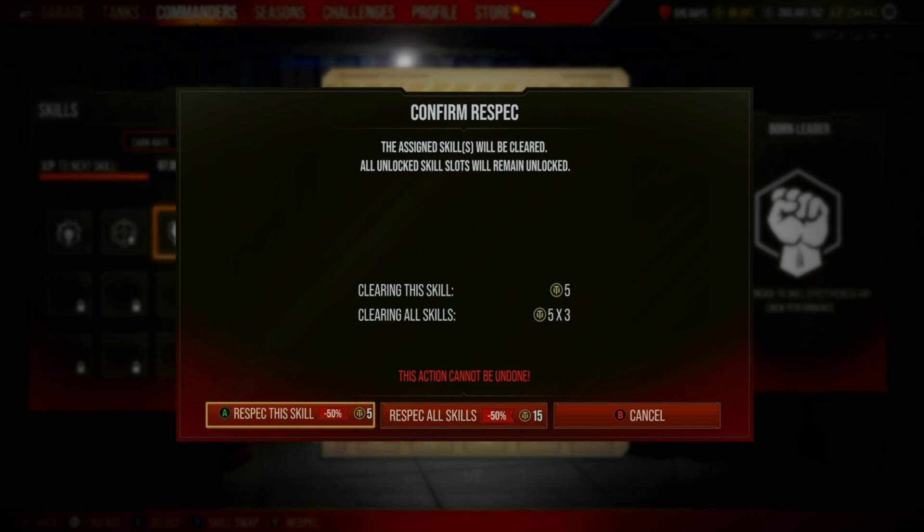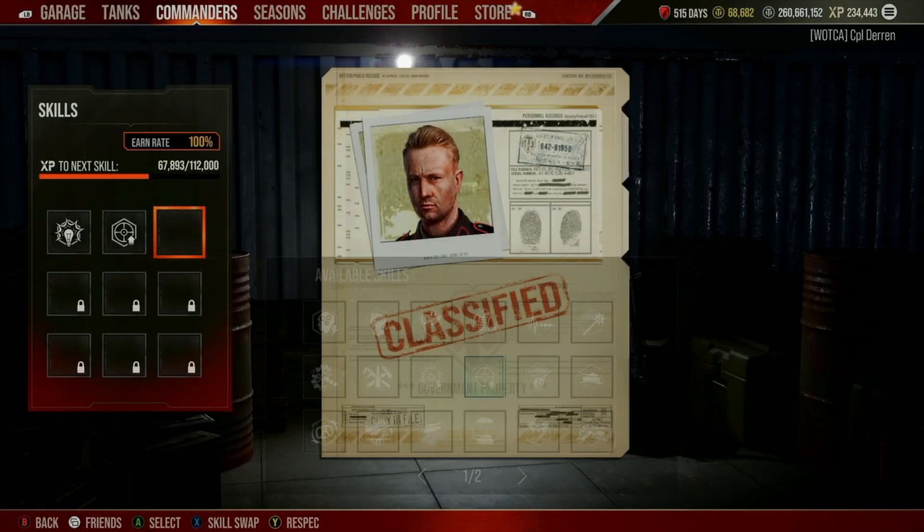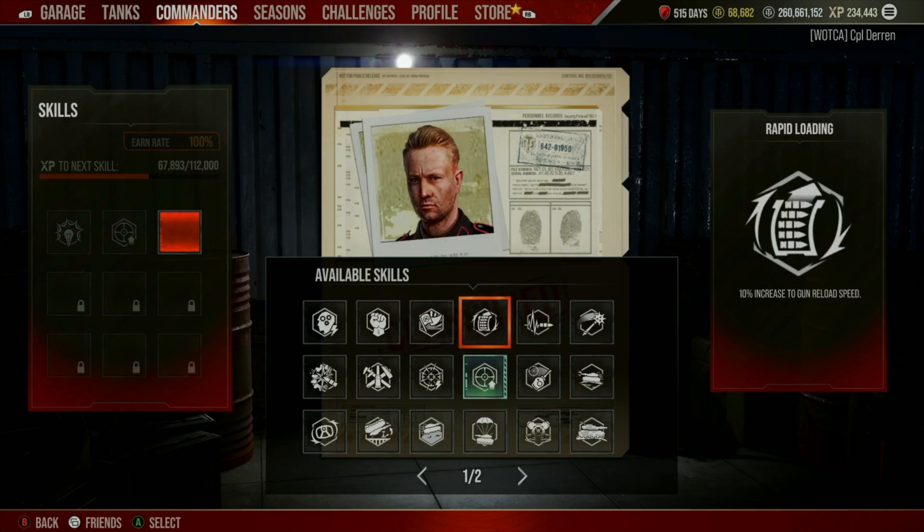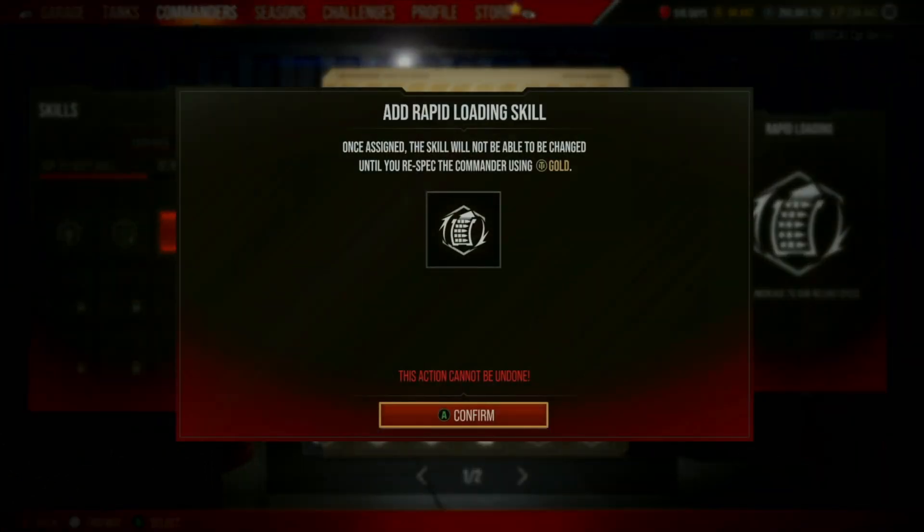I'm going to use Respec This Skill, and as we can see, the skill is removed and there is an open slot for me to select the skill I want. I'm going to select that open space, scroll over, and select Rapid Loading. Then of course the warning prompt will come up, and if you absolutely want to use that skill, make sure you hit Confirm.